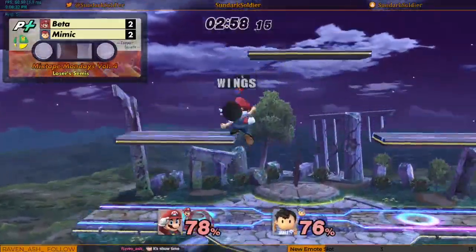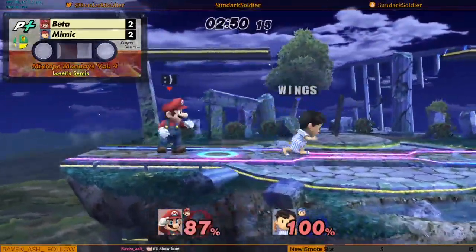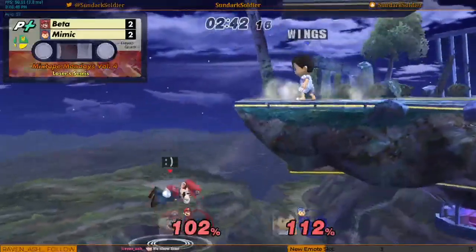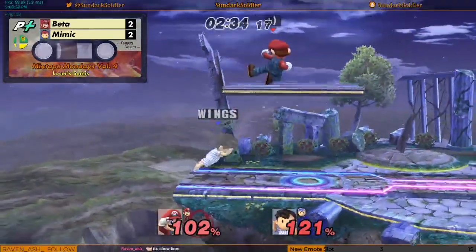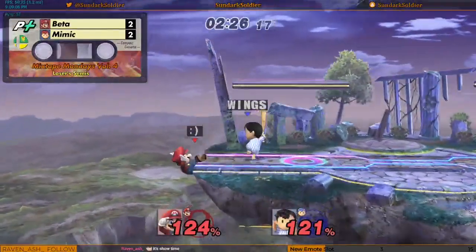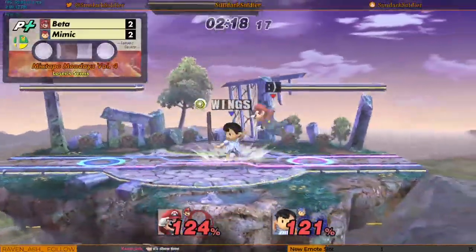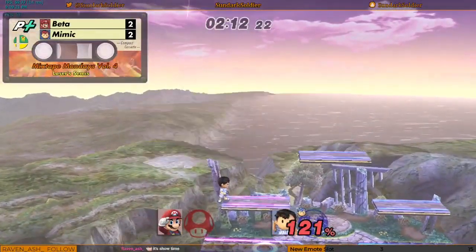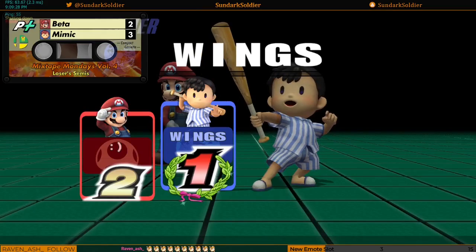Oh my god. That's not quite gonna kill. He grabs the ledge. I think a forward smash there would have taken it. Does he have his jump? He does. Smart — knows that a forward throw isn't gonna kill him. Ooh, slow roll. Is that back air or back throw gonna do it? Oh my god, oh my god, oh my god — what is going on? Mimic's kicking himself for that one. That was so many chances at a good clean edge guard. Oh, there it is. Game five — that back throw! That was really, really clutch.